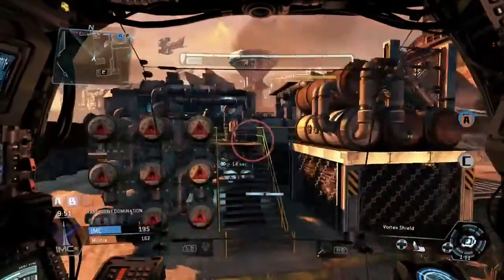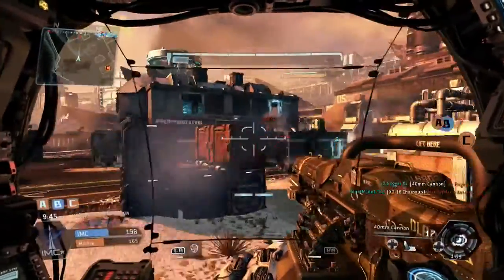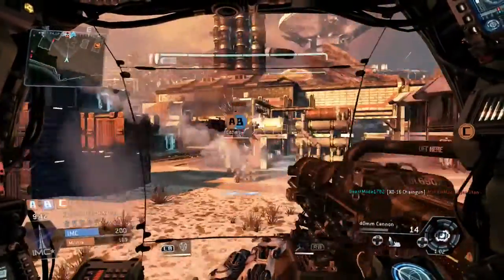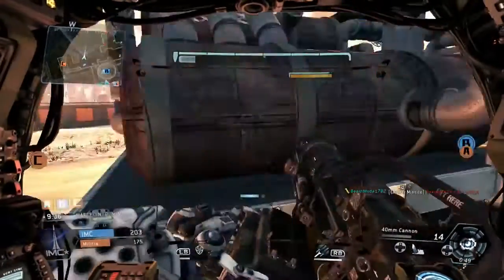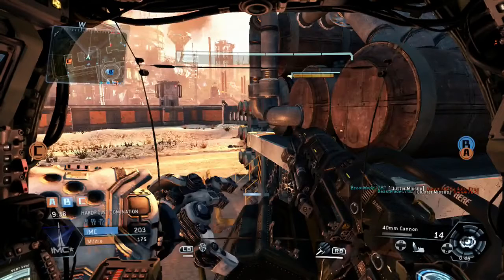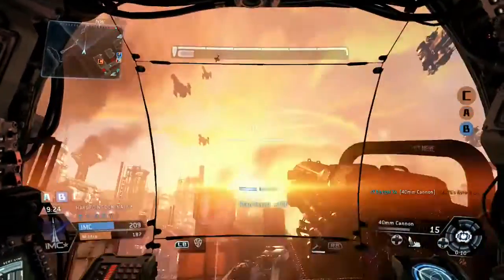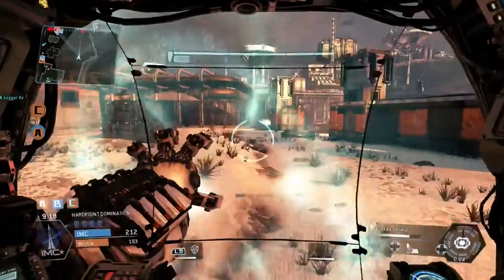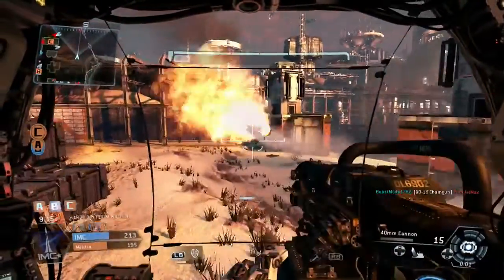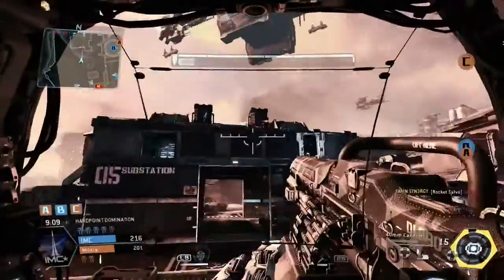Shield is back up — inflicting as much damage as I can. Luckily this guy backs up a lot and tries to flank, which works to my advantage. I can see spectres on the roof. He's using a corner for protection. That Titan gets taken out — two Titans down and I've got one bar of health. Got a pilot lock — catch his rocket, throw it right back at him using the rocket elbow, and take him down straight away.